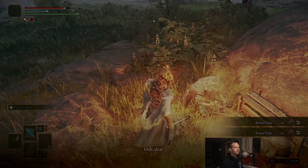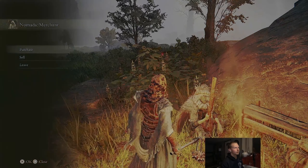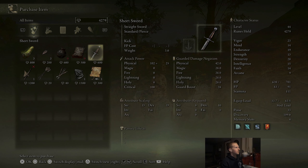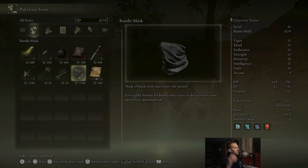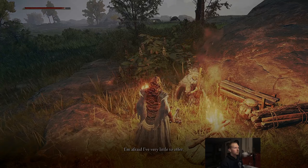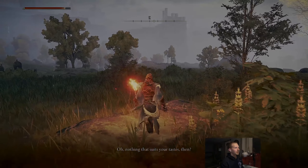Let's talk to this merchant. He's got pickled turtleneck, smithing stone ones, cracked pot - I'm definitely going to take that - a Nomadic Warrior's Cookbook, short sword, flame chariots - I already know how those work - bandit mask, bolts, arrows, and the halberd. The halberd takes 14 strength - that's interesting. I got everything I want from him.